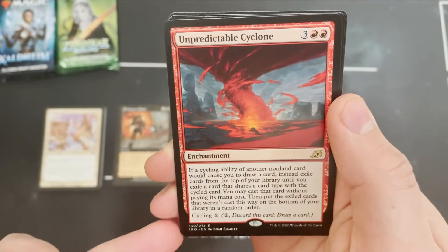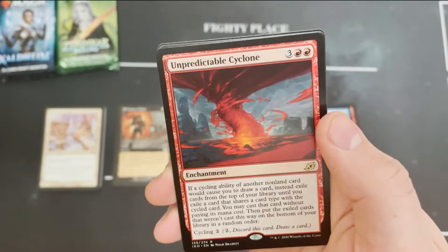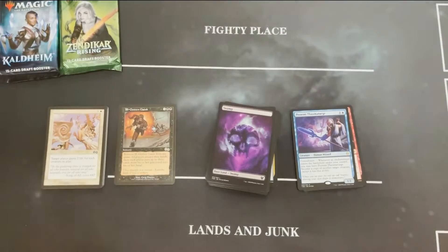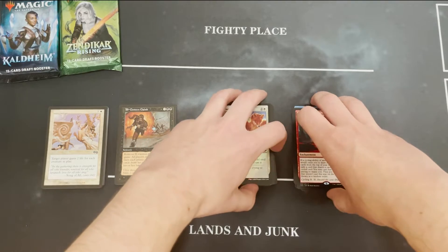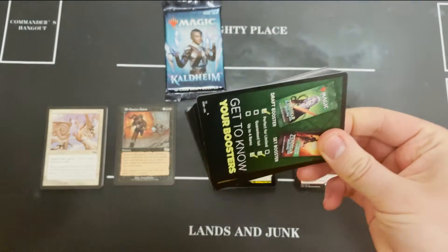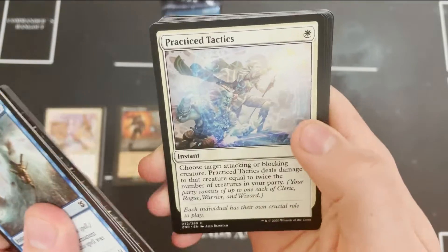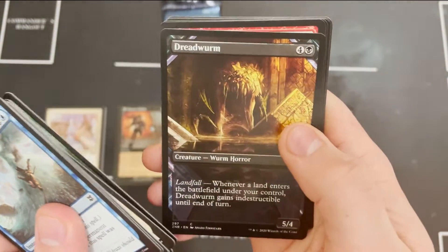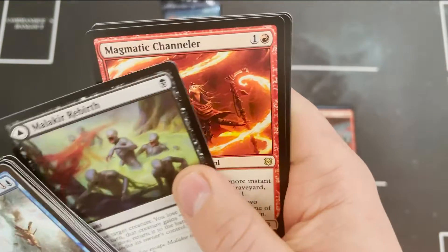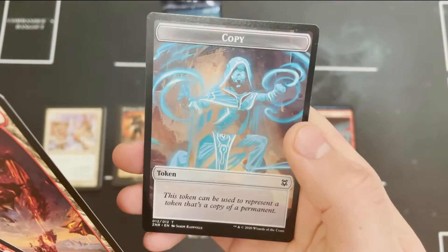Heartless Act, Unpredictable Cyclone in the rare slot — cycling a big part of Ikoria, and maybe a big part of something you'll want to build, who knows. Dismal Backwater, a foil Spontaneous Flight, and a human soldier. I hated those human soldiers when I first opened those three Ikoria boxes. I watched only a couple of minutes of my original first box opened on the channel — this channel has come a long way in about nine months. Dread Worm with alternate art, Thundering Malachia Rebirth, Magmatic Channeler for the rare.